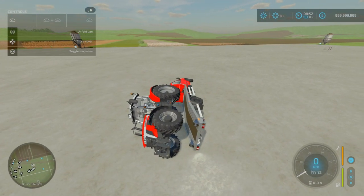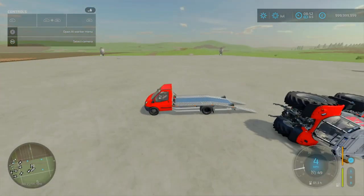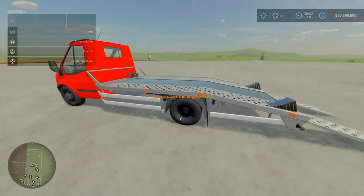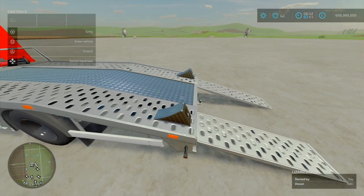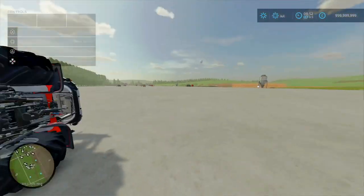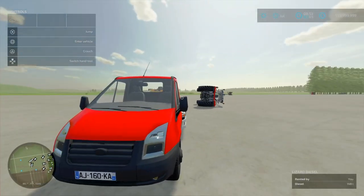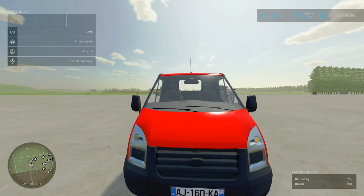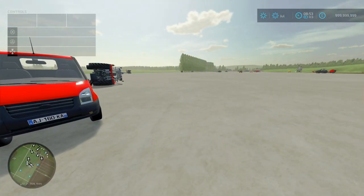What you're going to need to do is get the vehicle on, put your chocks on, fold the ramps, and then you're good. Awesome bit of kit. This is the Rumbler Tow Car.